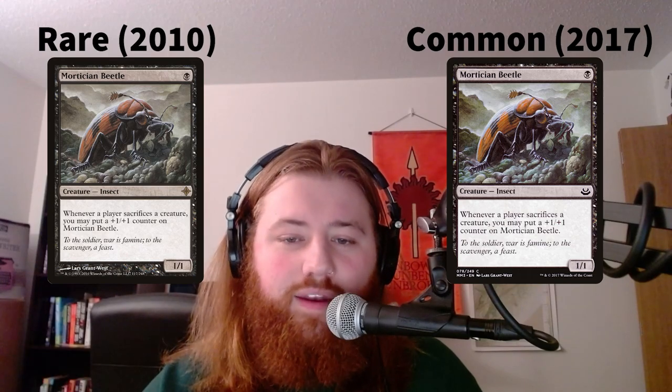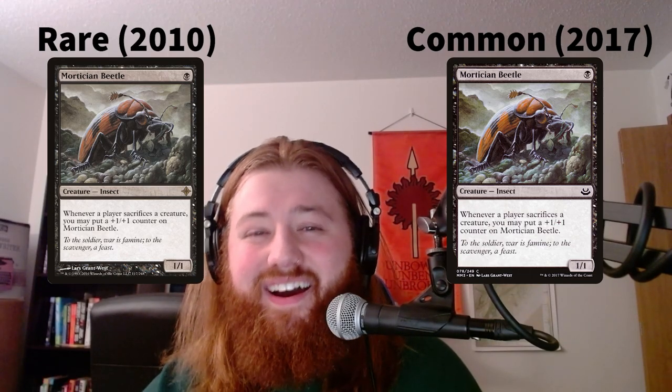So let's start with the basics. Pauper is a 60-card constructed format where only commons are legal, and this includes cards that were downshifted to common, like Mortician Beetle. When I say common, I mean every common going all the way back to Alpha. That's crazy — what other format does that? You're not playing Legacy.